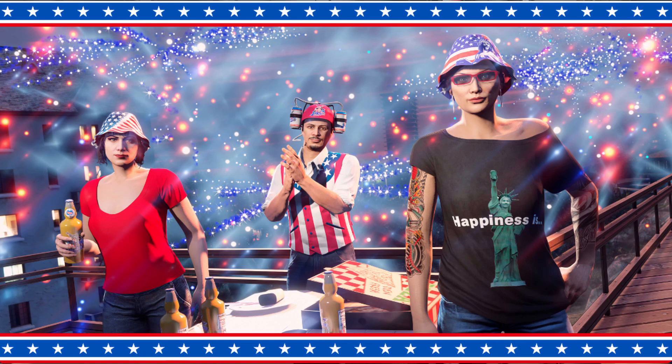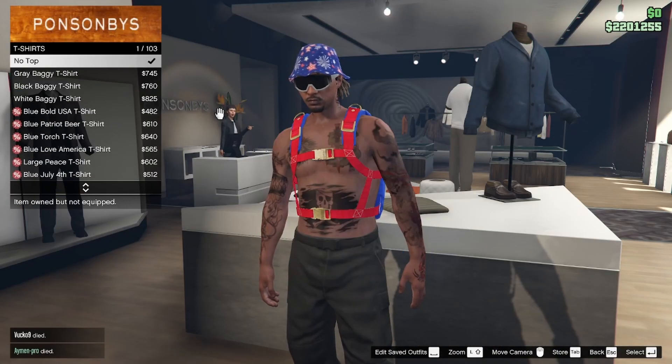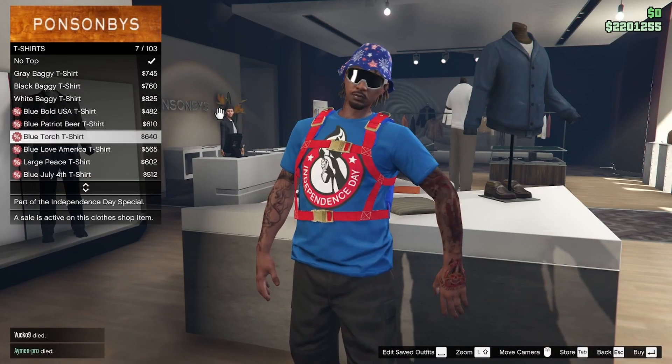For simply logging in, you can gain access to the Fireworks Bucket Hat, the Stars and Stripes Bucket Hat, and the Lady Liberty Bucket Hat. Also, if you come to any clothing store, you can purchase any of these t-shirts for a discounted price.